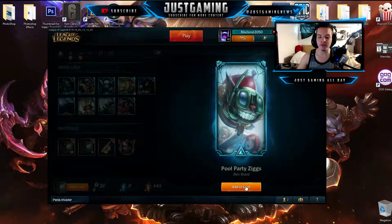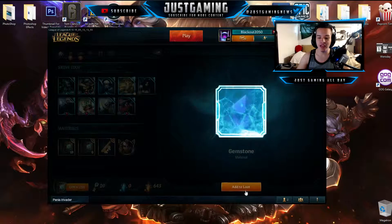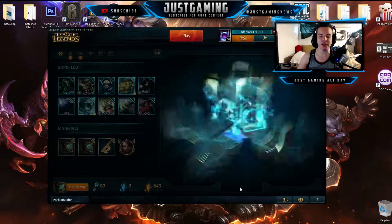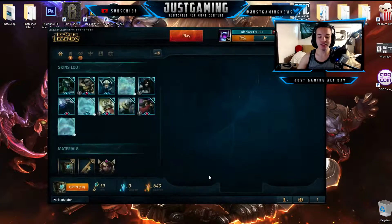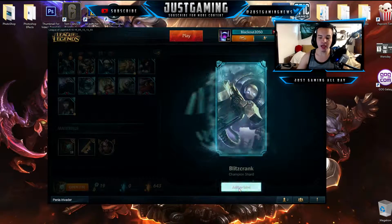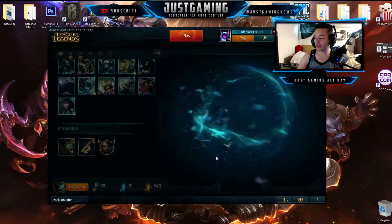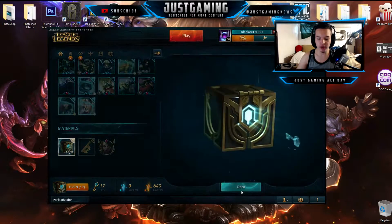We have gotten Pool Party Ziggs — that is actually a very good skin, so I'm actually happy about that. And we got another gemstone. Let's unlock another gemstone box and we have gotten Waterloo Miss Fortune — that is actually a very nice skin. And we have gotten Blitzcrank, that is not that bad, I actually really like that champion.